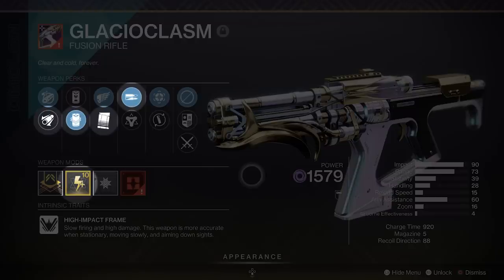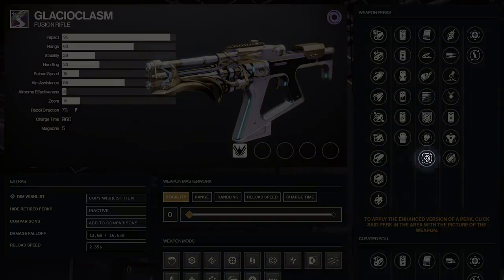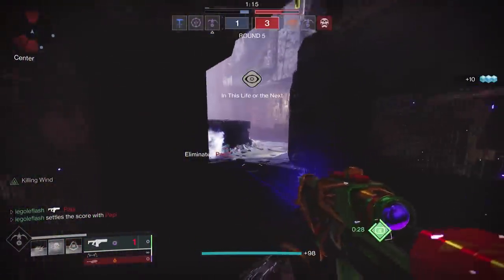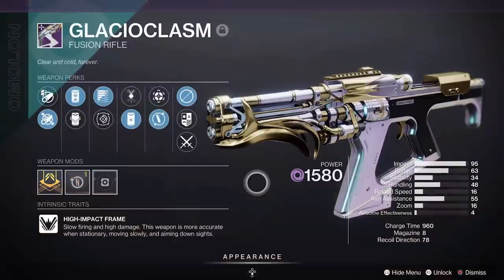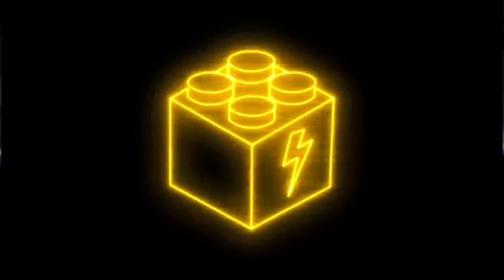That makes me want to push the damage falloff as much as possible with Extended Barrel and Projection Fuse. Keep the charge time masterwork since I've got High Impact Reserves, then use Under Pressure for a little extra accuracy. That is my final recommendation for my personal god roll Glacioclasm. I don't see much use in Killing Wind here since follow-up shots are so slow. Offhand Strike doesn't interest me since I'm not going to be hipfiring this thing. And Harmony isn't enough damage to really make a difference unless I'm stacking it with an empowering buff. These are just my personal recommendations, because everyone plays this game differently — what works for one may not work for others. Let me know if any of these combos stood out for you. Excited to talk about crafting these seasonal weapons soon. Until next time, GG.